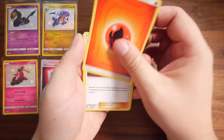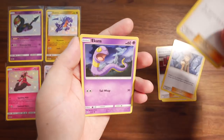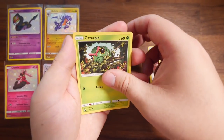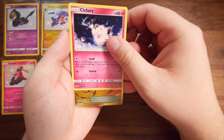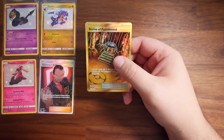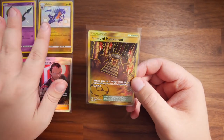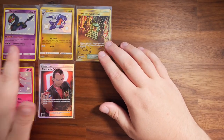Fire Energy, Giovanni's Exile, Brock's Grit, Koga's Trap, Ekans, Paras, Caterpie, Charmander, Clefairy. Is this next one cool? Oh my — we have a Shrine of Punishment! This pull has sent me crazy. Look at that — Shrine of Punishment, look at the way that shines. We've got a Gold Shrine of Punishment! A Gold Stadium card. In the last video we got another gold Stadium card too. These pulls are absolutely insane!